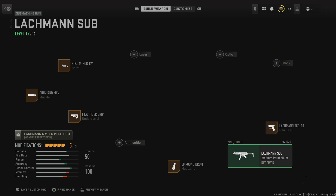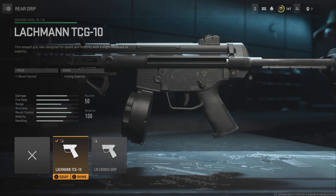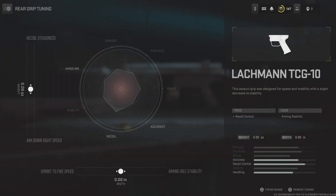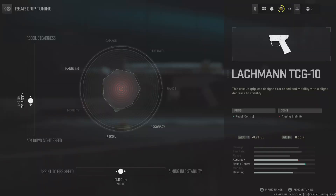I'll show you the class setup first. What I've got on is the Lachman TCG 10 grip rear grip, which increases recoil control. I haven't done the tunes yet, so let me see what tunes I want to do. And that's the tune there.